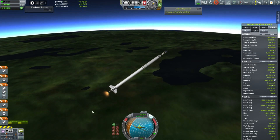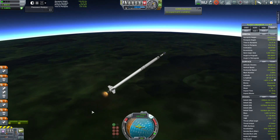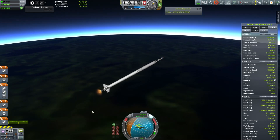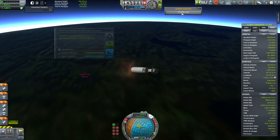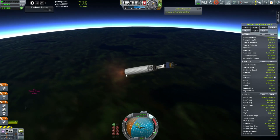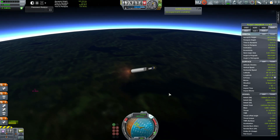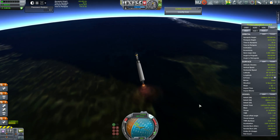I'm burning slightly to the west here, which is essentially trying to cancel out what little bit of rotation the planet is giving us. We want the inclination to be as close to 90 degrees as possible. Unfortunately, the orbital data doesn't actually tell me how close I am to the required longitude of the ascending node. The longitude of the ascending node is where your orbit crosses the equator of the planet — that's what we're really measuring. So although we're going exactly over the pole, the point at which you cross the equator could be all sorts of different locations, and that is part of the requirement.